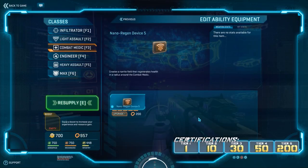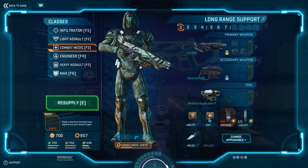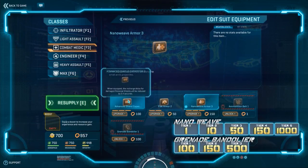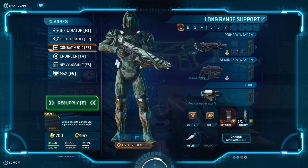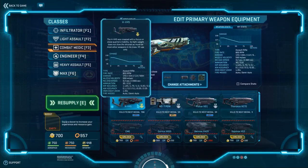Let's now talk about your special ability: the Nano Regen Device, which heals players around you as well as yourself. The next item is your armor. Many people will choose Grenade Bandolier, but personally I prefer Nano Armor for durability, especially for those moments when you find yourself on the front line taking fire.